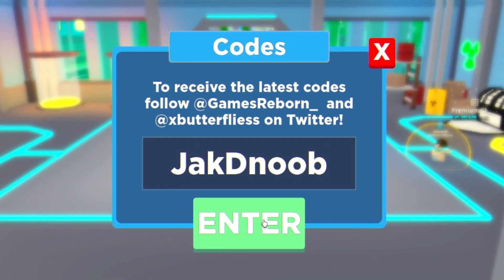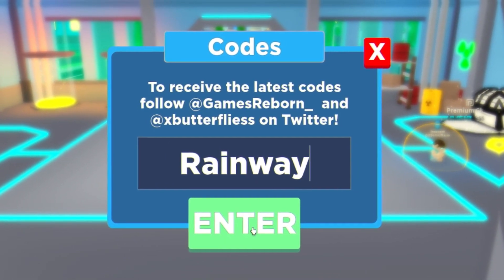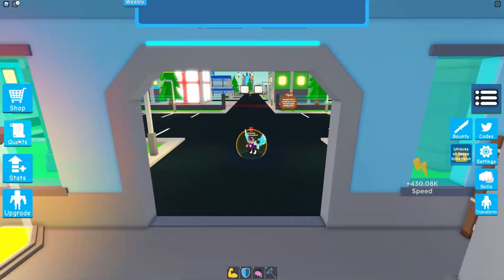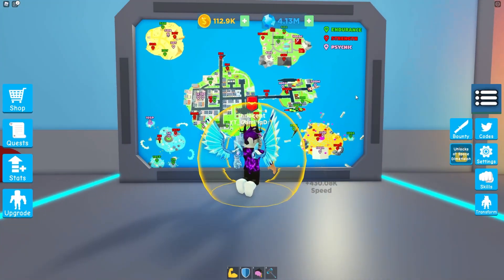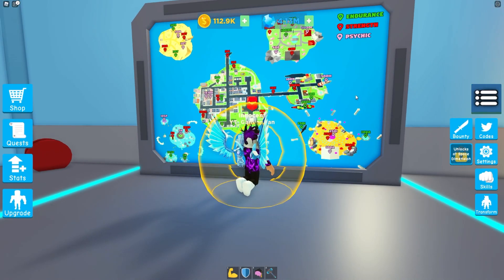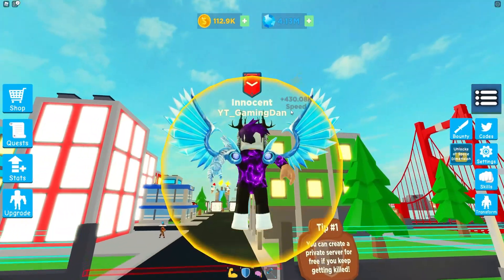Then we have got JackDNoob. And finally, to end today's video, we have got Raimi — enter that one in right now, click on enter. As you can see, already used. And that guys is currently all the working codes in this game right now. I'm going to end the video here. I hope you all enjoyed — if you did, make sure to like and subscribe to show some support. Peace out.